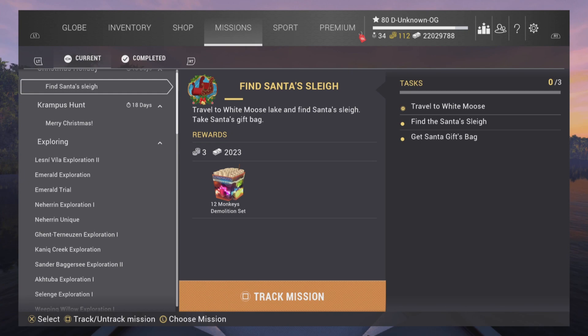Travel to White Moose Lake and find Santa's sleigh — take Santa's gift bag. It's straightforward. Let's head to White Moose Lake and take Santa's bag. See you guys there.